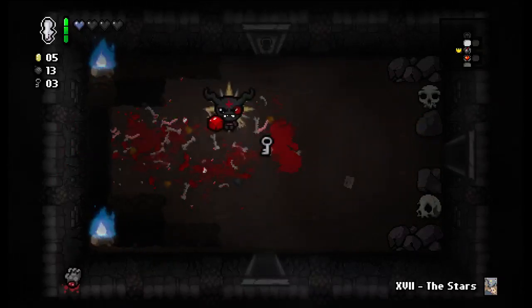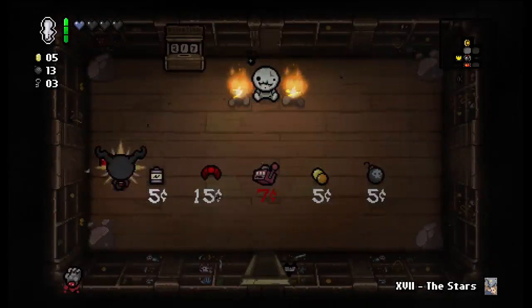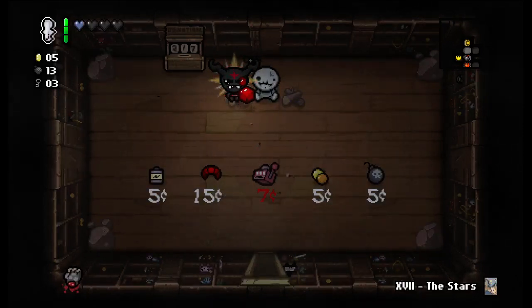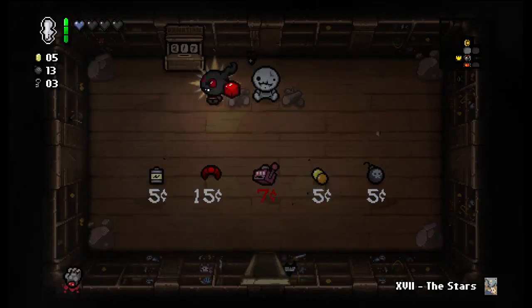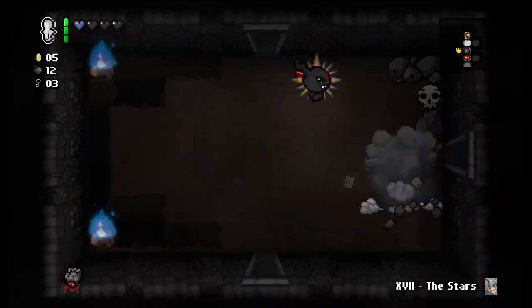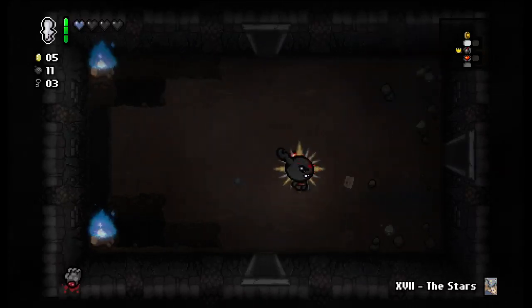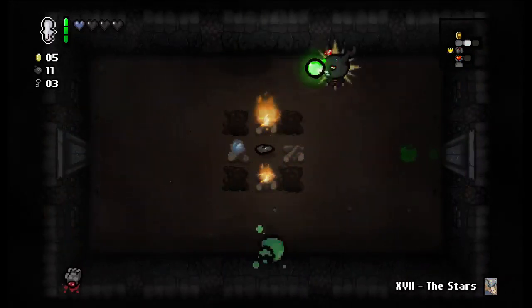There's another key. I got 13 bombs — definitely worth blowing up the skulls. Champion's Belt — I don't have a coin to take it. That saves me the trouble of thinking about it. Free black heart and a spirit heart — nice.